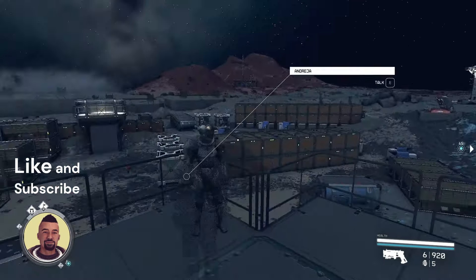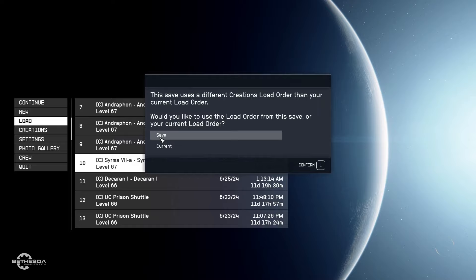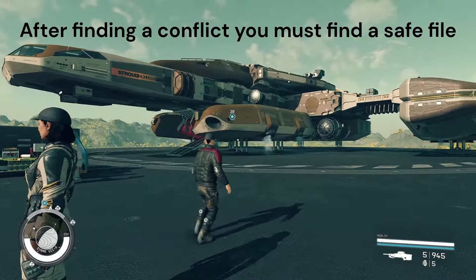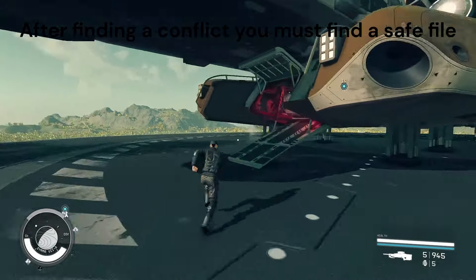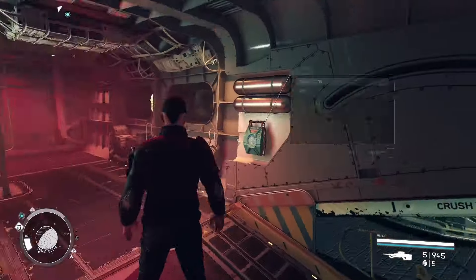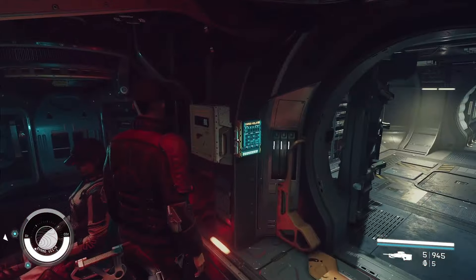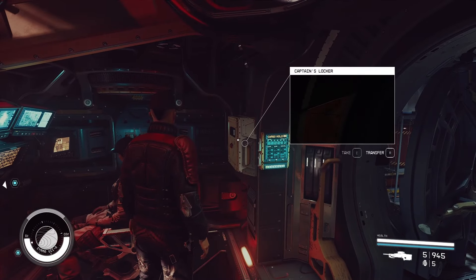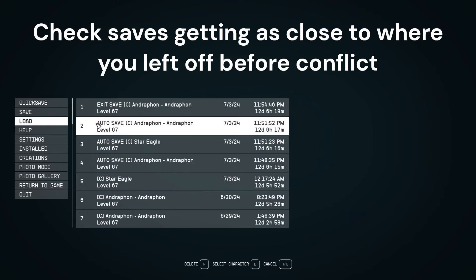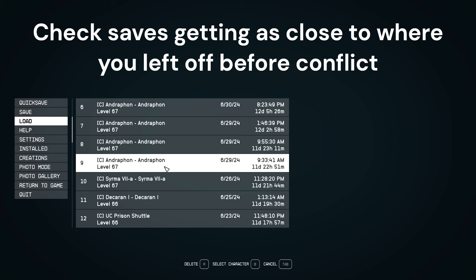We're going to try loading an earlier save to see if that works. Going from the save - we're back to where we were yesterday. Oh, maybe a little too early of a save since I don't have a ship. Okay, yay - we have med packs! Med packs are back. And the captain's locker doesn't have anything, so this one doesn't have the mod active. Let's load the 29th save and try that one.